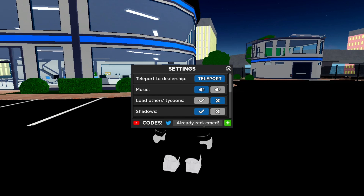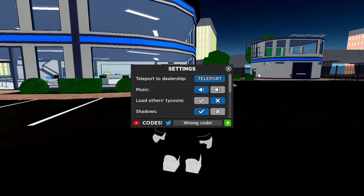Another code is 'criminal van' — C-R-I-M-I-N-A-L-V-A-N — and it still works! I thought it wouldn't work anymore but it does, so make sure you get it. Another one is 'helicopter' — H-E-L-I-C-O-P-T-E-R — but that one doesn't work anymore. It used to give you 75k cash and came out with the helicopter update where you could build and place a helicopter on top of your dealership, but it no longer works.